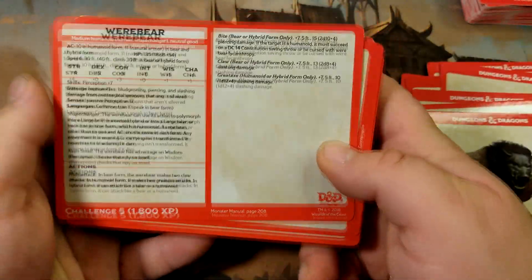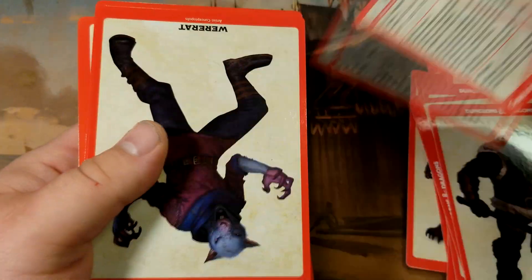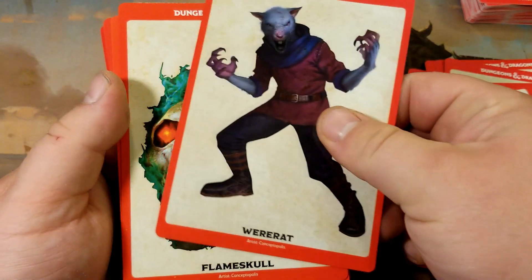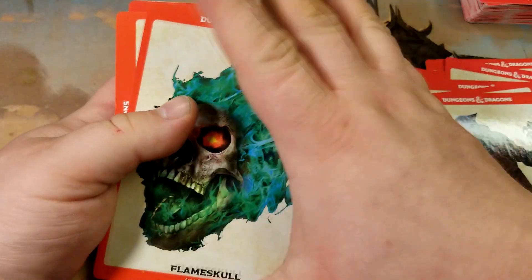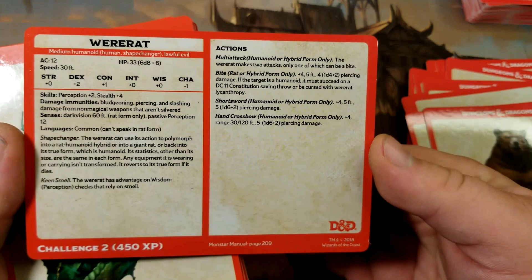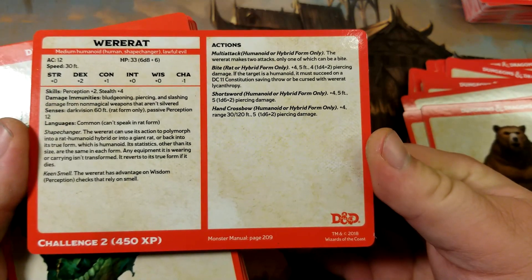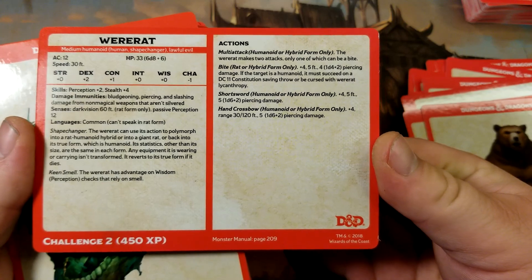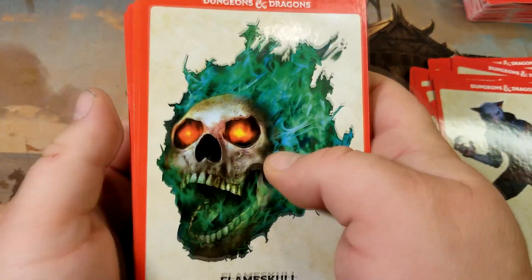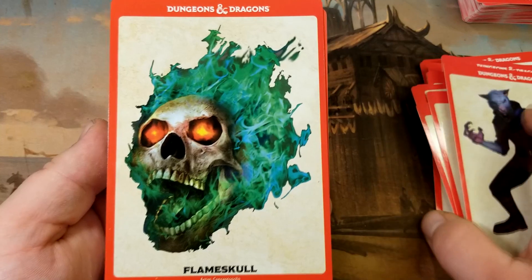So we hit the Werebear before and I was like, okay, this is too hard of a fight for level two — this thing's got over 100 hit points, it's a big boy. Right behind it when they picked that card was the Wererat, and I was like, okay, this is more of a fair fight. The Wererat encounter was a lot of fun — one came out of the water, one bursted out of a tunnel, one came from near the ceiling almost. One of the party members actually got bit, which is not good, but they were able to cure disease.